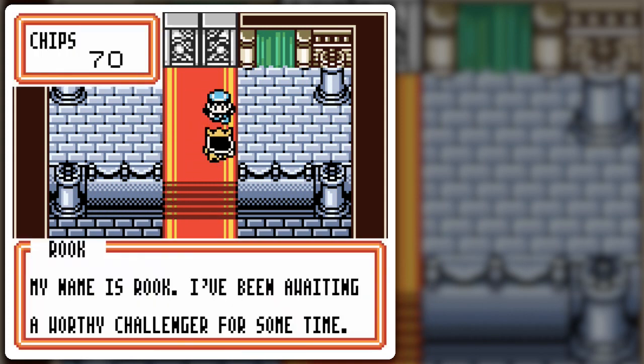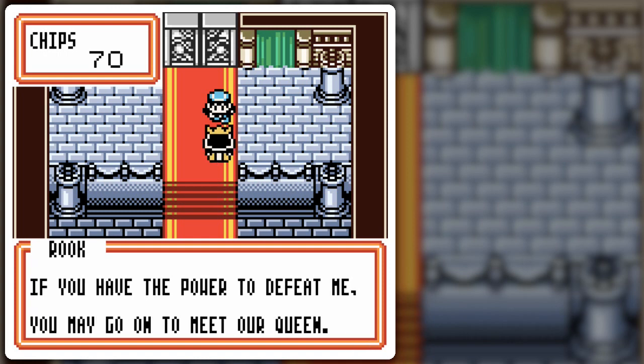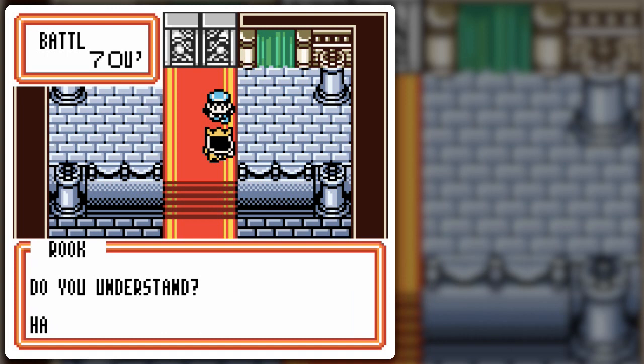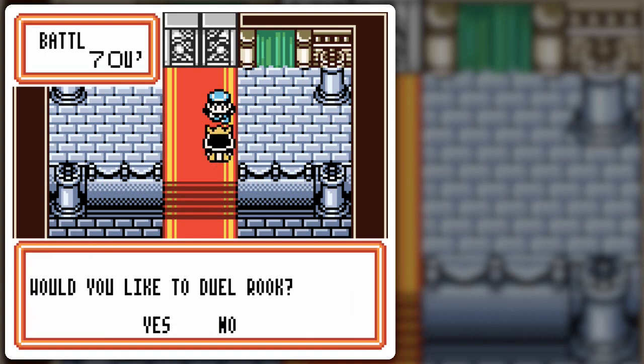My name is Rook. I've been waiting for a worthy challenger for some time. If you have the power to defeat me, you may go on to meet our queen. To battle me, you'll need to wager either 30 or 50 chips. Do you understand? Have you the courage to fight me?